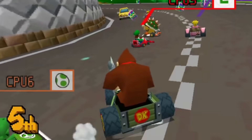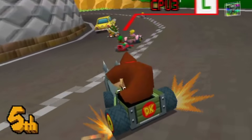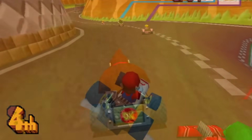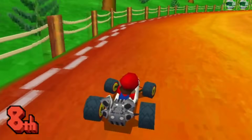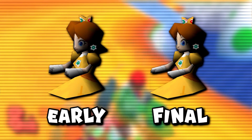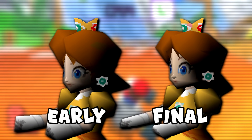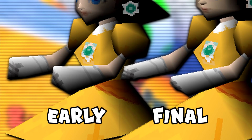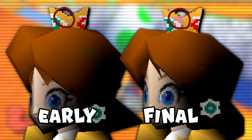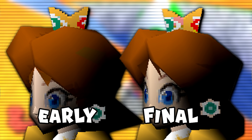Now moving on to what's going to be the bulk of this video, since there are so many of them, let's talk unused and hidden graphics. First up, as far as characters go, left over in the game is an early version of the Daisy model. Not all too much is different here, but notable changes can be seen in her hair, face, and arms — those are some big meat hooks. Also, a bit of pink was seemingly added to her crown, though it kinda looks out of place.